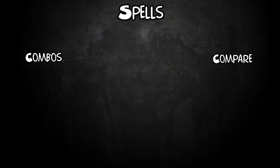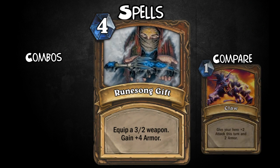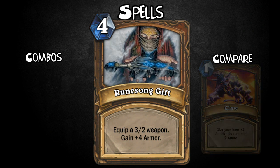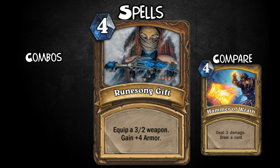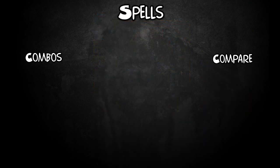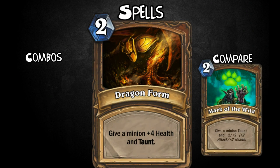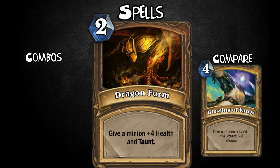Next we have a weapon spell — it is Runesong Gift. For 4 mana, equip a 4-2 weapon and gain 4 armor. So like a Bite or Hammer of Wrath, giving you a double swing for free and some armor — good for board clear and a little protection. On to a basic buff: Dragonthorn. For 2 mana, give a minion +4 health and Taunt. Similar to Mark of the Wild — it can be useful if you need to turn a minion into a Taunt. Throwing this onto something like an early Yeti can be difficult for your opponent to break through.